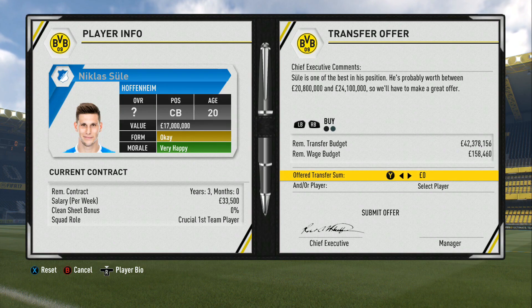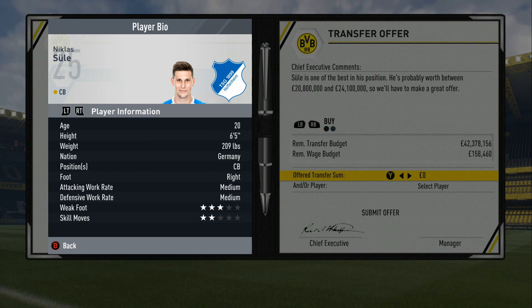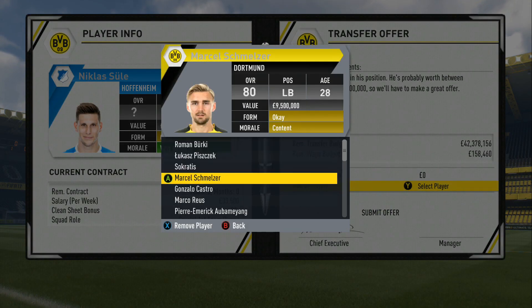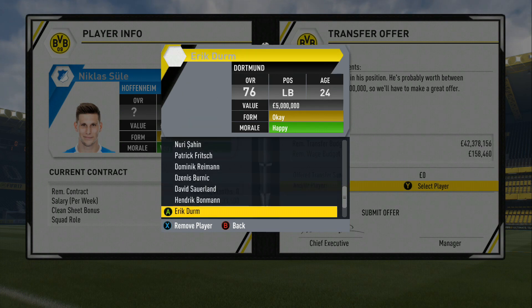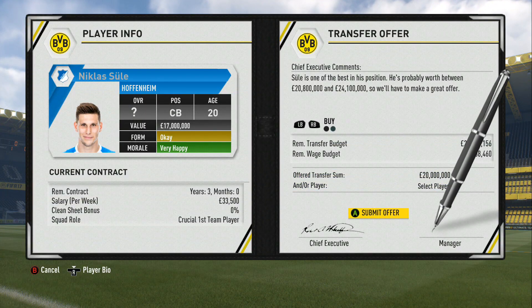Another player we'll look at is Niklas Süle — let me know if I'm pronouncing that one wrong. He's 6'5" and was suggested loads in the comments. He's quite expensive again at £20 million. His salary isn't actually that bad, but it's the transfer fee that might be an issue. So we might have to get rid of someone to get him in. We'll put in a £20 million bid and wait and see what Hoffenheim say to that.